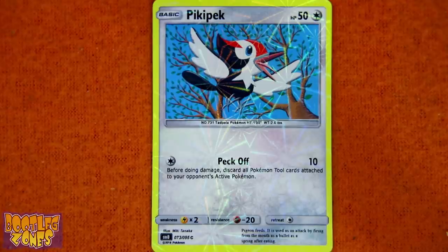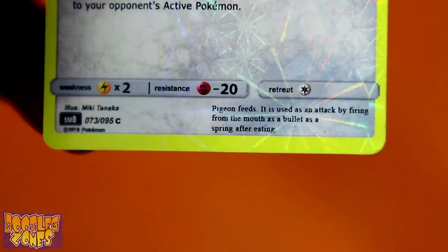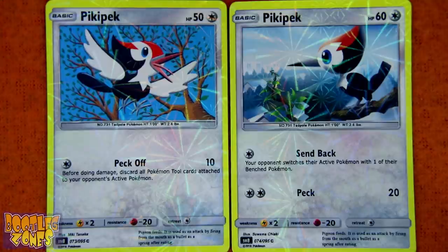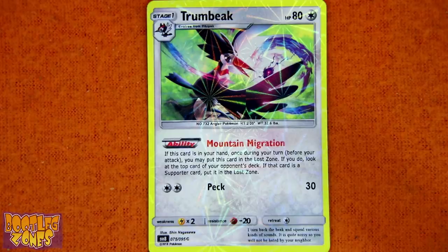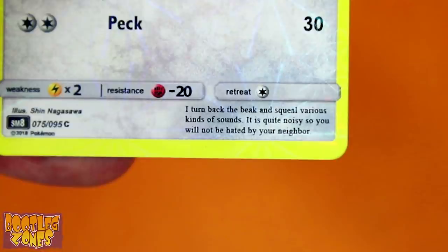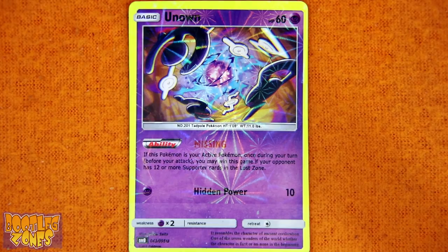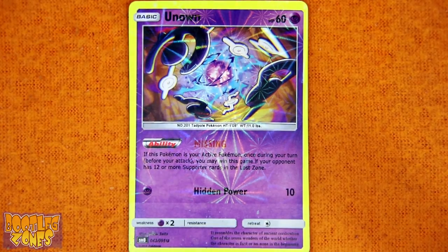Pikipek feeds: 'It is used as an attack by firing from the mouth as a bullet as a spring after eating.' So it shoots its food at you, which is better than Toucannon's explosive fart mouth. There's another Pikipek with the same text. Trumbeak: 'I turn back the beak and squeal various kinds of sounds. It is quite noisy, so you will not be hated by your neighbor.' I think they mean you will be hated by your neighbor if you got this stupid noisy bird.